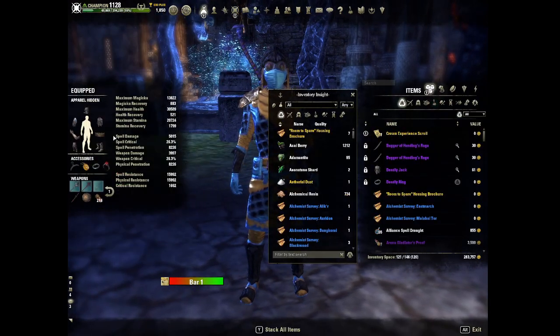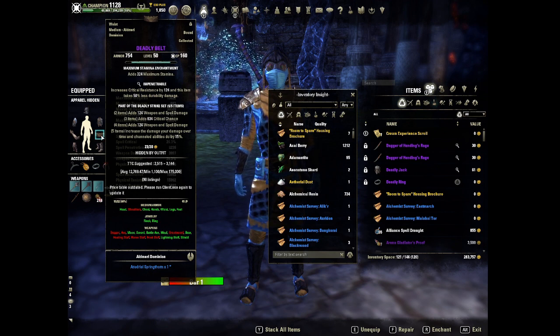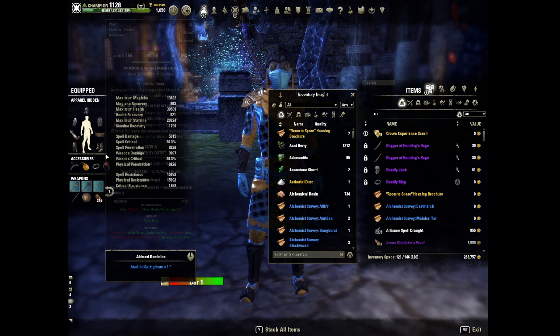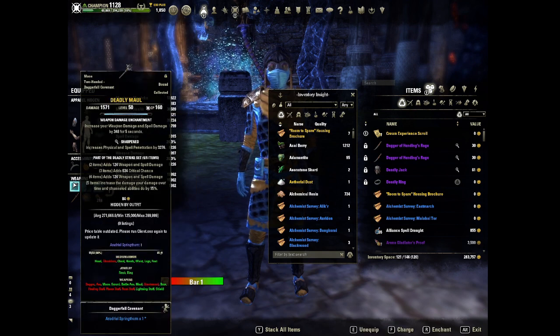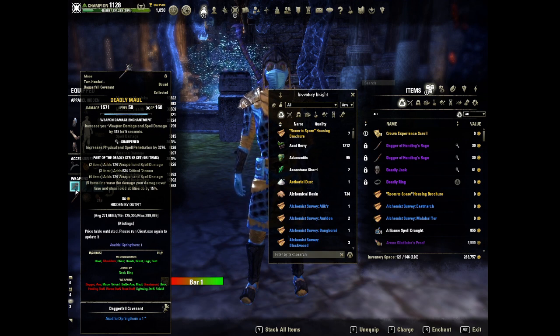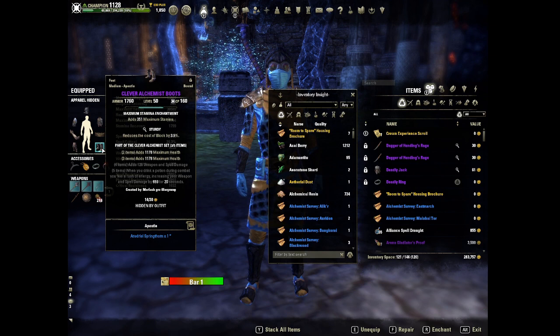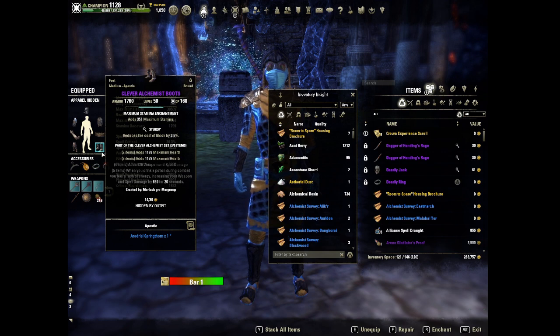We are running Deadly Strike on the body and front bar. This increases your damage by 15% for channeled abilities, which is our Jabs — our main spammable — and it hits pretty hard. We've got Clever Alchemist on the back bar for the boost to our spell damage and weapon damage. This is one of the best damage sets in the game.